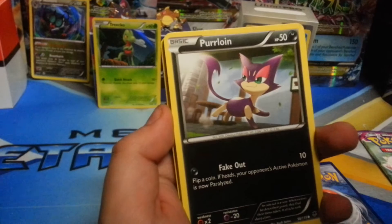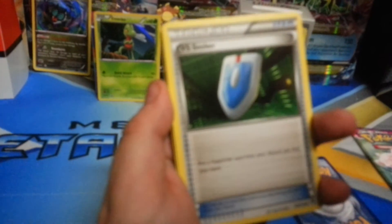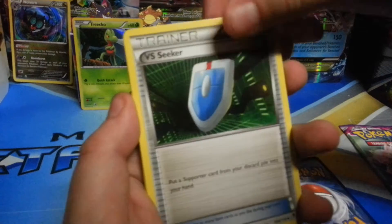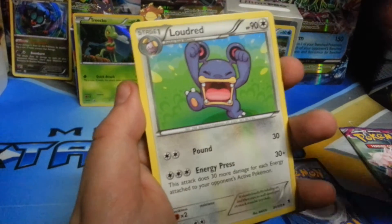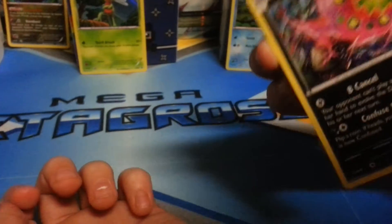Helioptile, Purloin, Dedenne, Joltik, Night March — yay! — Versus Seeker, Boldore, Crobat. The reverse is a Litleo — look at that fire pattern, looks cool. And the rare is Spiritomb. I feel like this is the troll of the Phantom Forces set; we get them all the time.